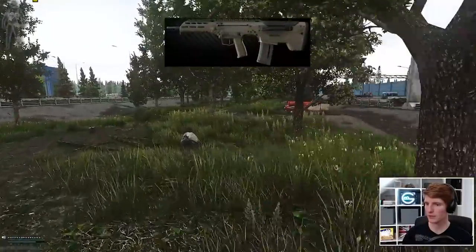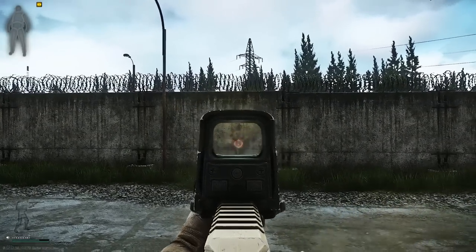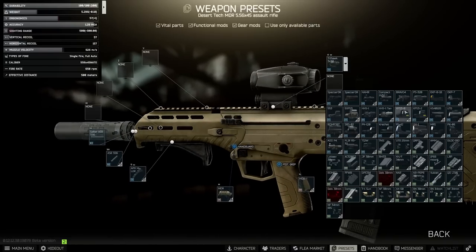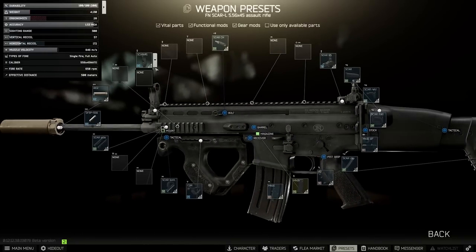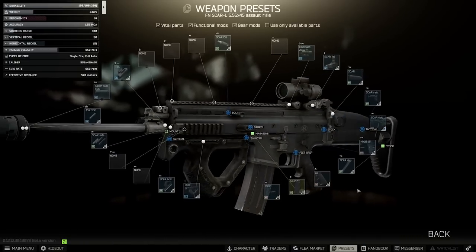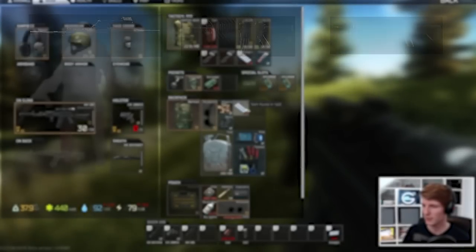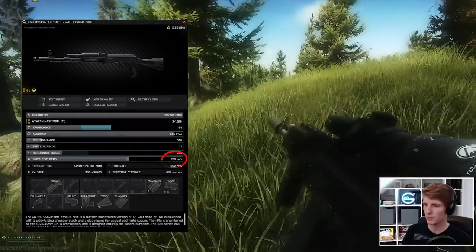The AK-101 sits in a really good place across the 5.56 category. The MDR can only go so far on recoil due to its bullpup configuration — no replaceable stock means attachments do less. The SCAR-L has nice recoil but is a bit clumsy with low ergonomics when suppressed. The G36, M4, and HK are hurt by their fast fire rate, making them poor mid-game choices until you can afford best-in-slot attachments. The 101 is a great in-between with a wide variety of builds. One final point — it has incredibly high muzzle velocity, as you can see in this quick clip.